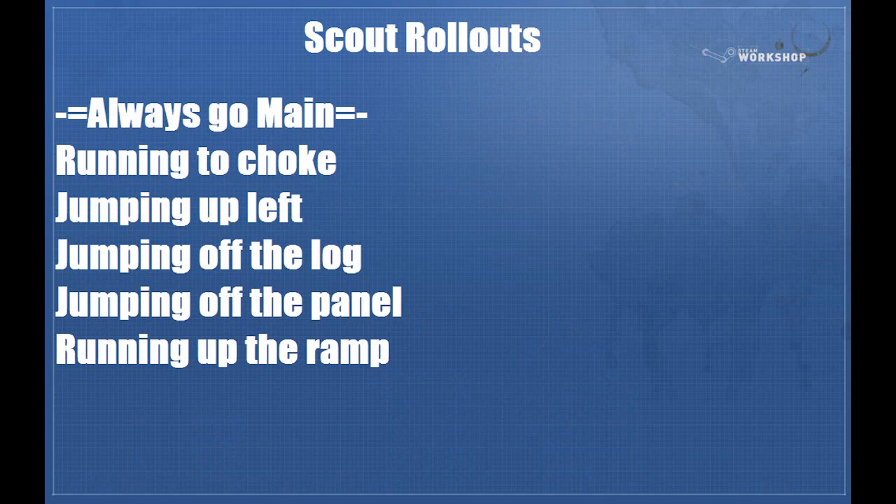Now we're going to talk about scouts at mid. Always go out of the right side door and always go out of lower main — the big gray door that you just saw in the previous segments. Buffs are going to play into this mid because of how short the rollout is for you as a scout, so you need to make sure that your medic's getting you that overheal.